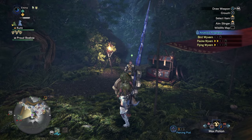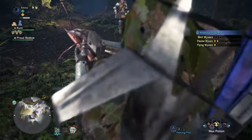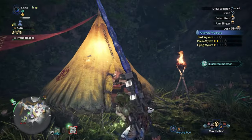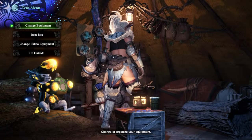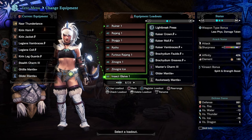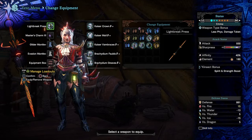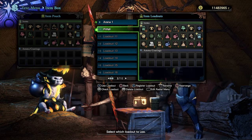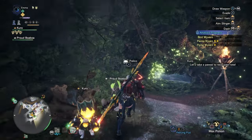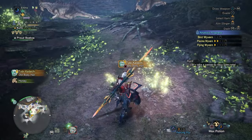There's a Tobi-Kadachi on the map — let's go hunt him. He's in the forest region, fantastic! The only problem is I didn't make a specific build for him — he's going to be Thunder Blighting me. I'll use my Glider Mantle first. Let's try it out. There he is!